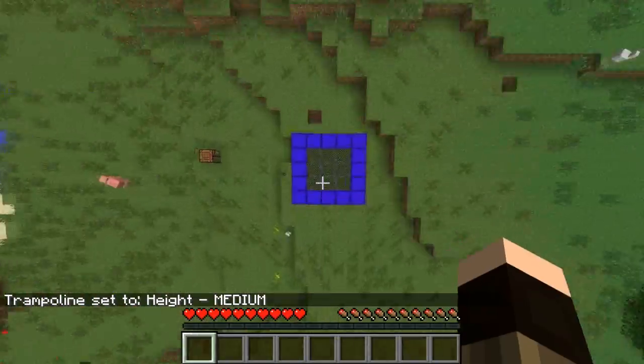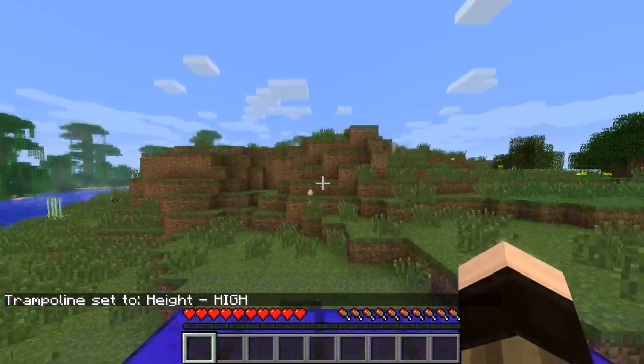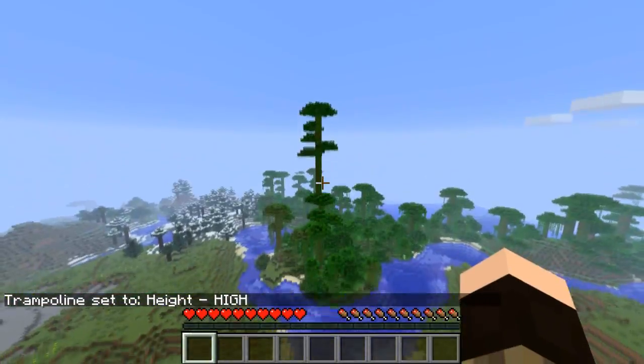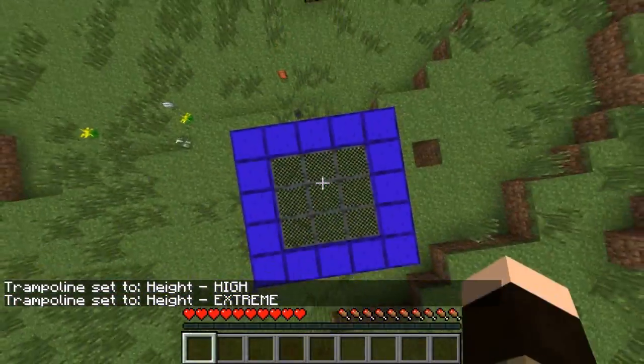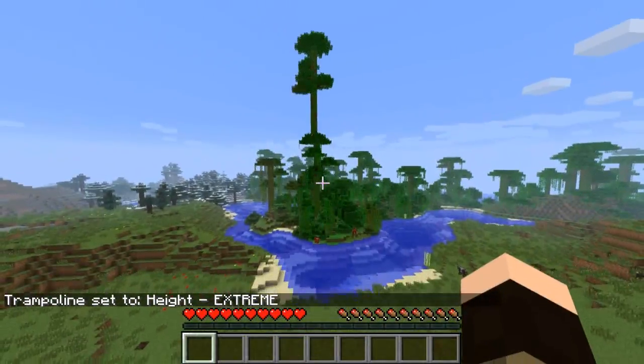The high setting is just a tiny little bit bigger than medium if you have a small trampoline like this one. The more trampoline blocks you place together, the higher it will bounce you. With extreme, you can just blast off so high.